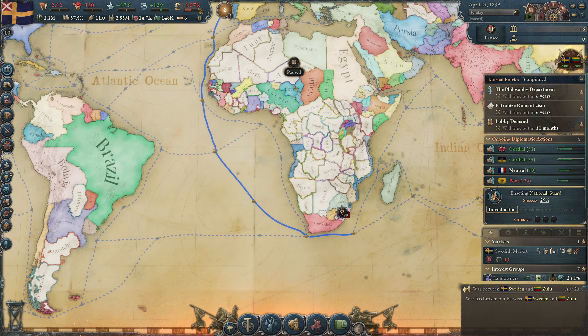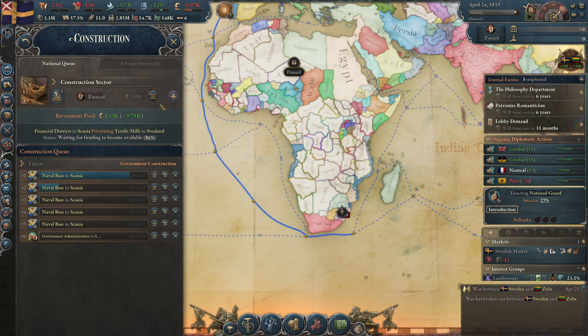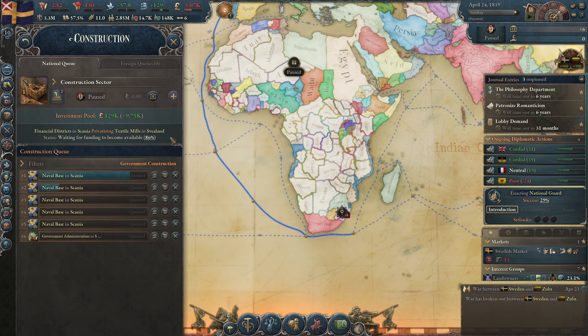We are not making that much money at the moment so we will wait a bit. Only our private construction sector will still build. This is the button to stop your production or construction from your national construction sector — the private construction sector will continue. They are now trying to privatize a textile mill in Sveiland.